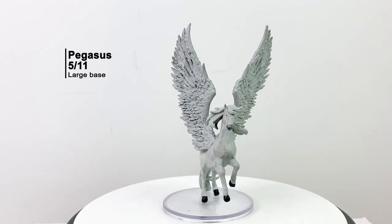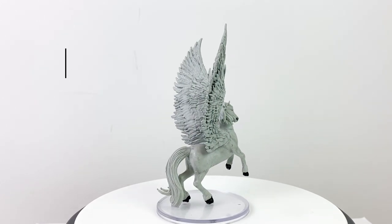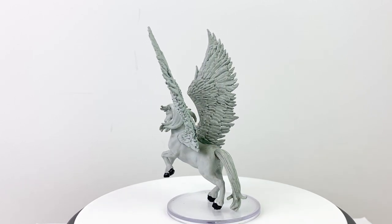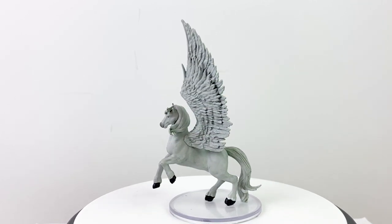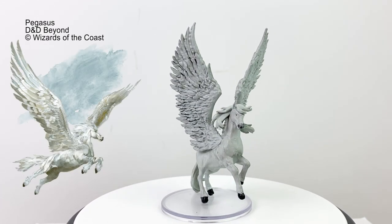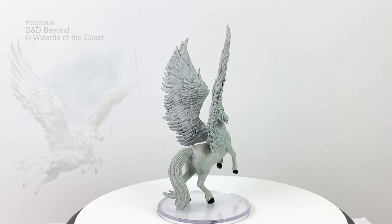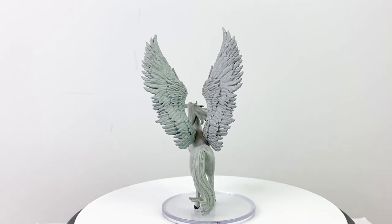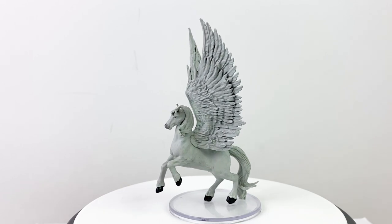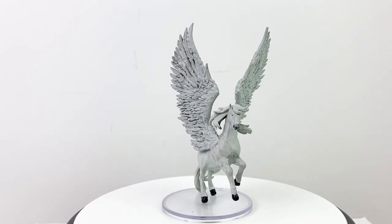Finally, we have the next step up from the warhorse — the Pegasus, which can be the target of a find greater steed spell. Honestly, is there any better reason to be a paladin than having the ability to summon a Pegasus, a pteranodon, a saber-toothed tiger, or a rhino as a mount at 13th level? Too bad most adventure paths end at 12. The Pegasus has the same 60-foot land speed as the warhorse, but adds a super fast 90-foot fly speed on top of that. It has a CR 2 stat block in the Basic Rules. It's tagged as a celestial and not a beast, so you can't summon it quite as easily as the other beasts in this set.